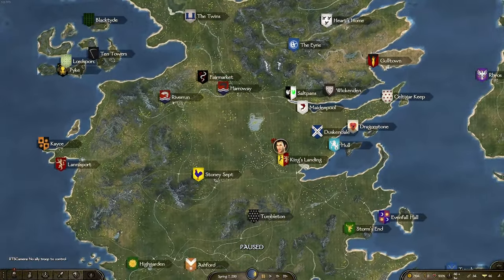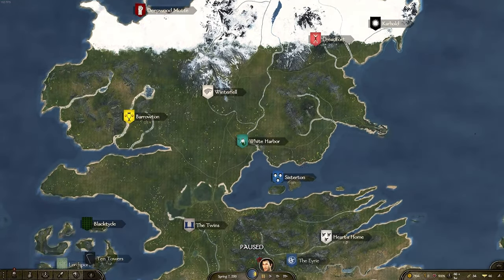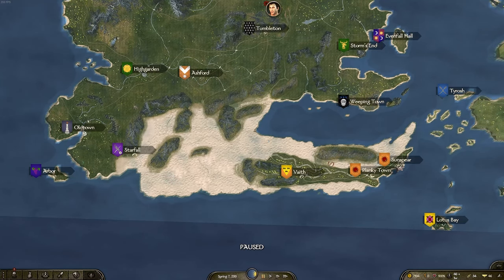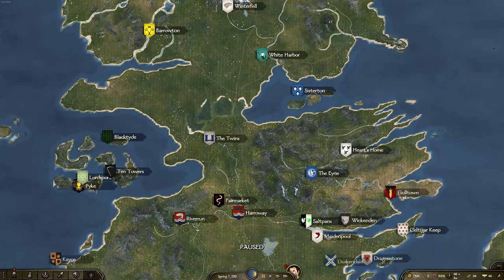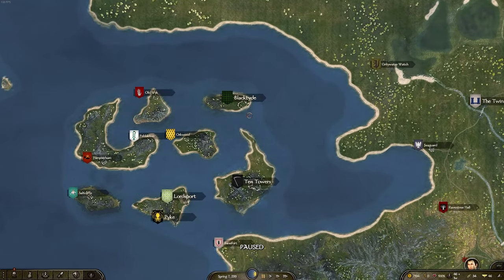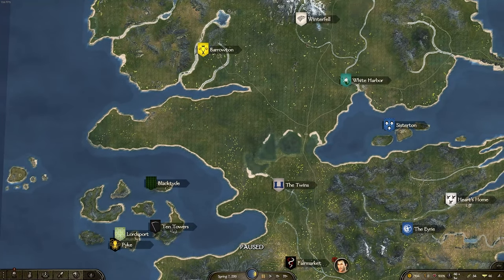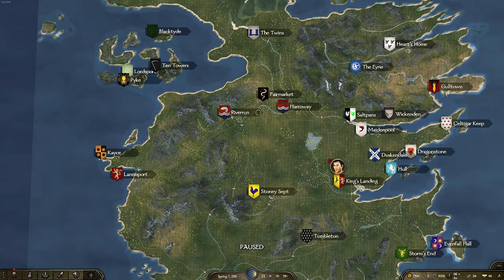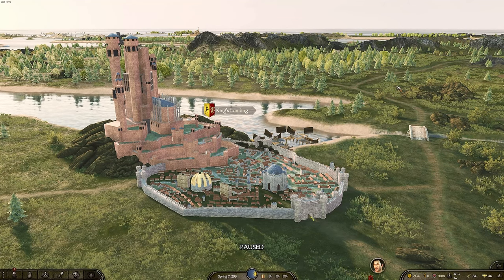That's a rundown of the brand new Realm of Thrones update, now updated for patch 1.2.8 or 1.2.9 — the current Bannerlord patch. It's really easy to install and this is definitely the best patch yet. Factions are fighting, there are lots of battles, and there are scripted wars — for example, the Iron Islands go into a static constant war with the North around day 150, a war to the death. It's really cool to see factions automatically go to war at the appropriate story time.